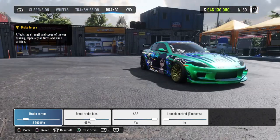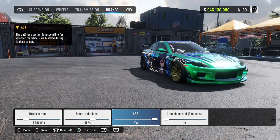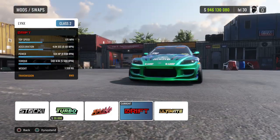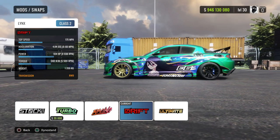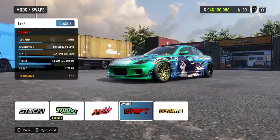On to the brakes — your braking torque is going to be 2500, or close to thereof. With your front bias at 65%, ABS is going to be your personal choice. Launcher controls: none. I feel like I went through that kind of fast, but you all got the power of that pause button, so make use of that.